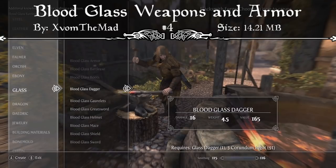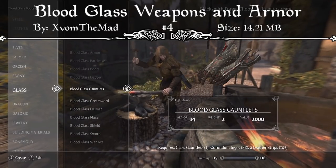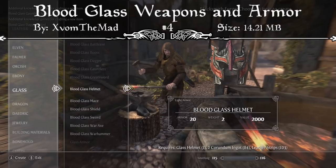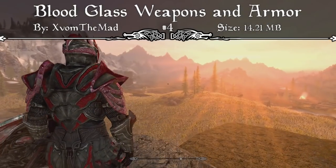Once you combine them together, you'll be able to craft your very own Bloodglass Sword, Greatsword, War Axe, Battle Axe, Mace, Warhammer, and Dagger, as well as being able to craft Bloodglass Cuirass, Gauntlets, Boots, Helmets, and even a Shield using Corundum Ingots and a combination of Leather Strips.